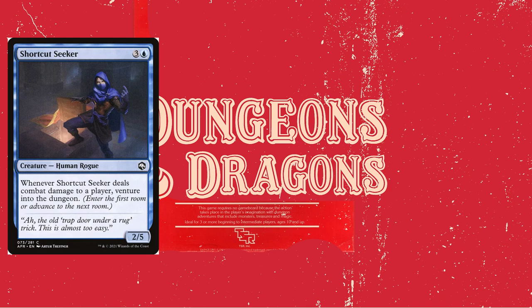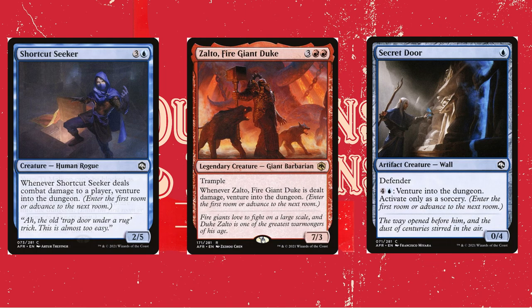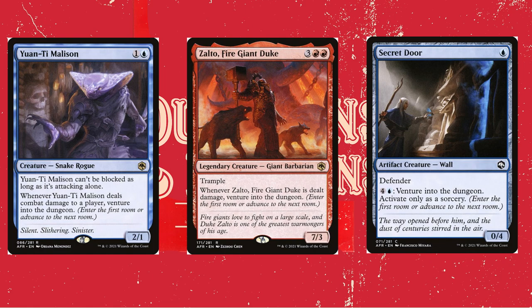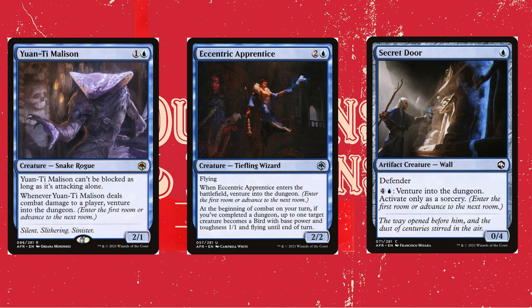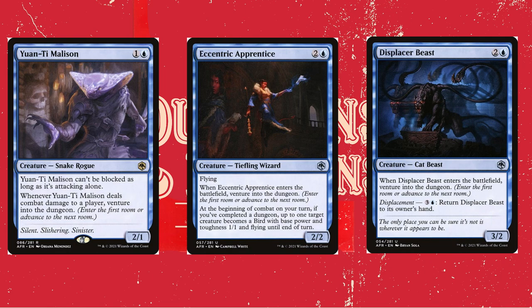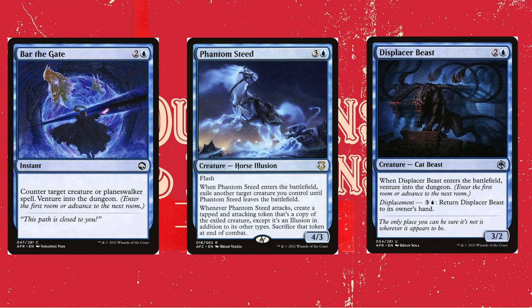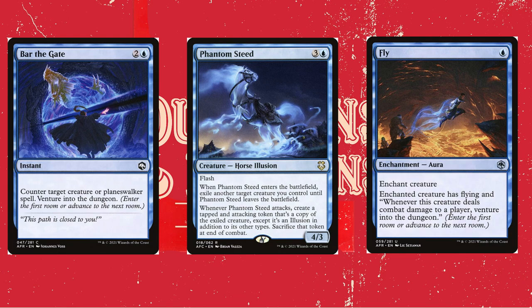Once you have the initiative and start moving through the Undercity, cards with Venture the Dungeon will help you move through that dungeon. Shortcut Seeker ventures on combat damage. Zalto, the Fire Giant Duke, ventures when he's dealt damage. Secret Door can do it for 4 and a blue. Yuntai Malison does it on combat damage and can't be blocked if attacking alone. Eccentric Apprentice does it on ETB and creates a 1/1 if you've completed a dungeon. Displacer Beast does it on ETB and for 3 and a blue you can return it to hand — cast it again and avoid removal. Bar of the Gate is a Counterspell that lets you venture. Phantom Steed can create token copies of all these ETB venture-into-the-dungeon creatures. And the enchantment Fly gives a creature like Will flying, and whenever he deals combat damage, venture into the dungeon. All this adds up to tons of value — free spells, treasure tokens, removal, and life drain.